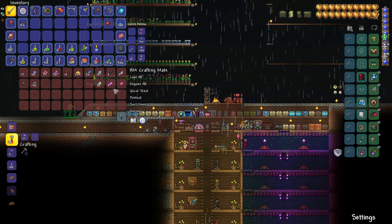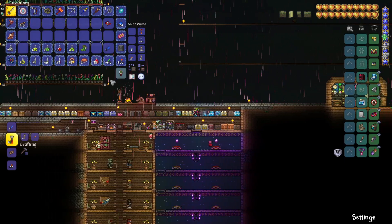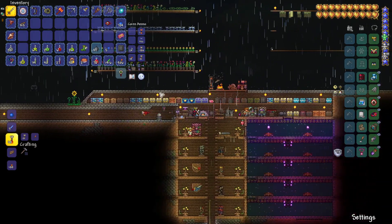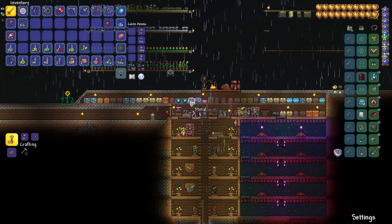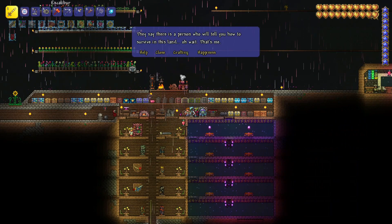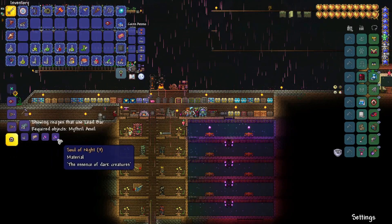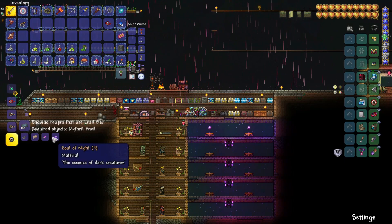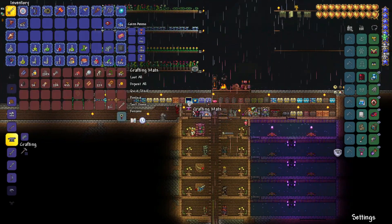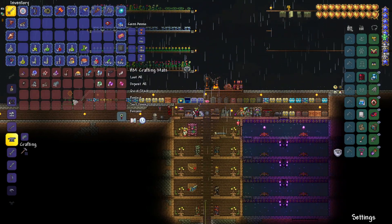We should probably go get some more souls of night — might need them at some point. That farm we've got down below is a very lucrative little farm. Before we do that, let me go ahead and craft up some summoning items; I don't want to wait until the last minute. The Mechanical Skull — I need three souls of night, which we actually have, but we only got four total. And bones. We've got plenty of bones so I'll stick those in, along with the metal.